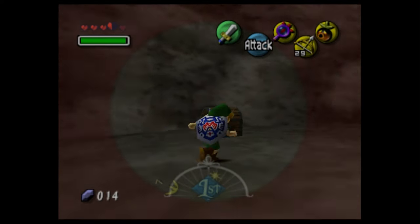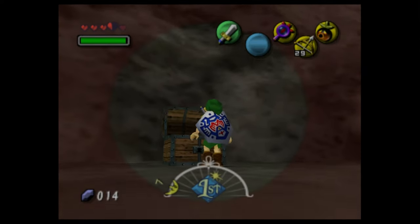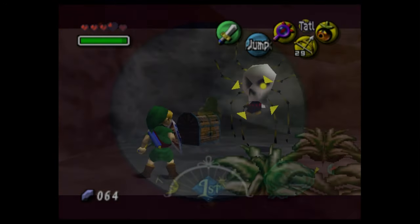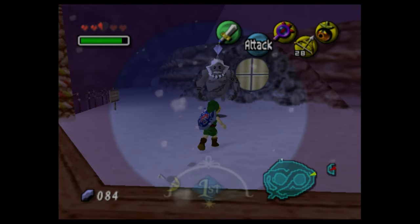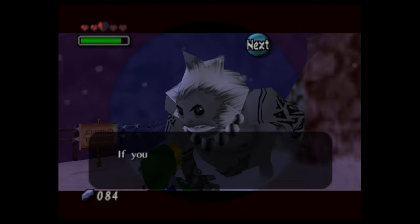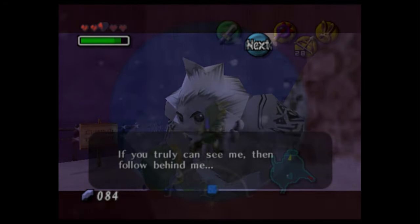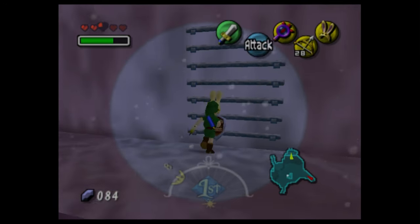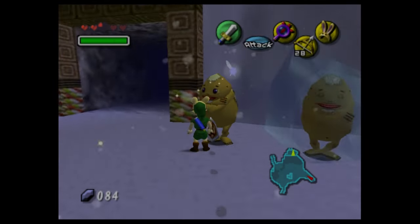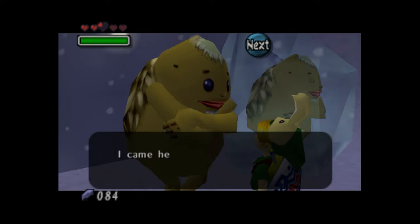The Lens of Truth functions much as it did in Ocarina of Time — we can use it to see invisible treasure chests, enemies, platforms, and false walls. We use the Lens of Truth to make our way back to Goron Village. From the shrine, we see a ghostly Goron who asks Link to follow him and leads him back to the mountain village. We need to use the Lens of Truth to see a maze-like ladder hidden under the snow on a cliff face. At the top, we find two Gorons and the entrance to the Goron Graveyard.